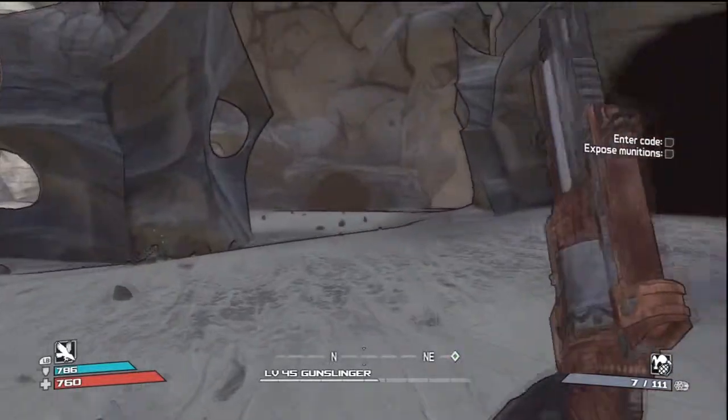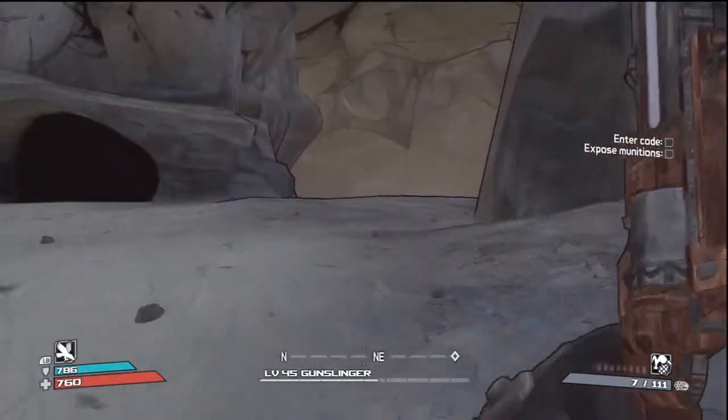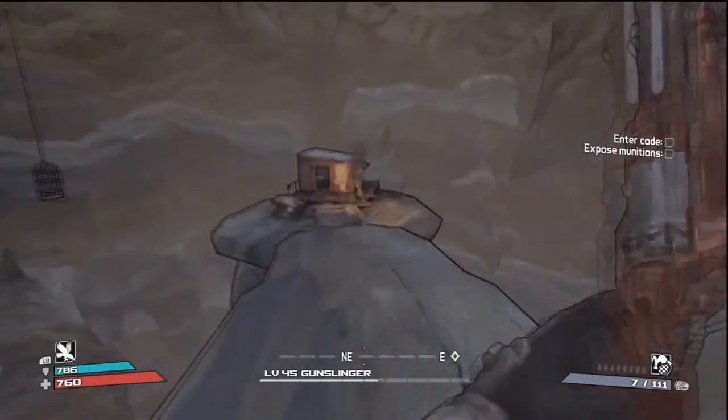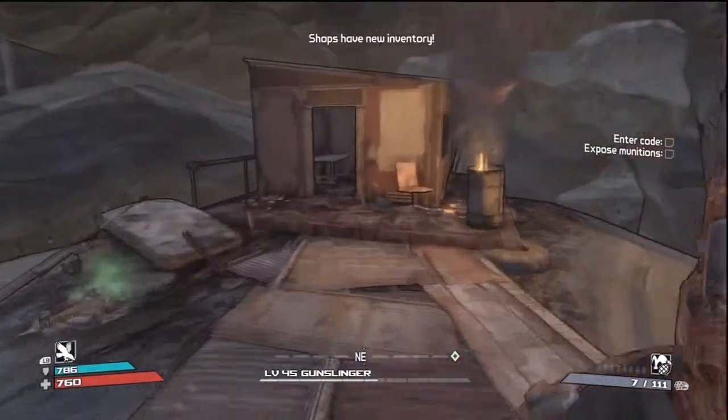Yeah, right up here, I don't know if they're going to be spawning — I think I got most of them. At least I triggered most of them. But right over here there's a little hidden alcove, and you just have to head in here and investigate this little shed. Oh, shops have new inventory — I guess we can check that out later.